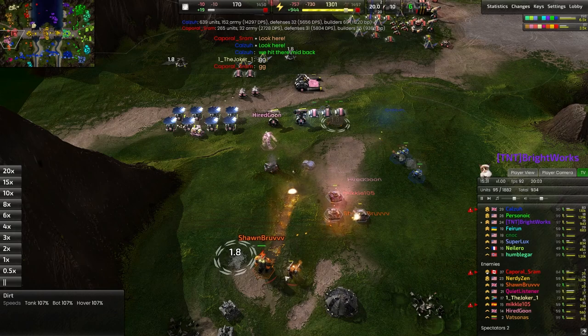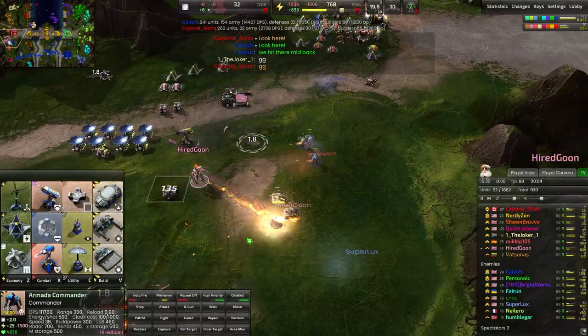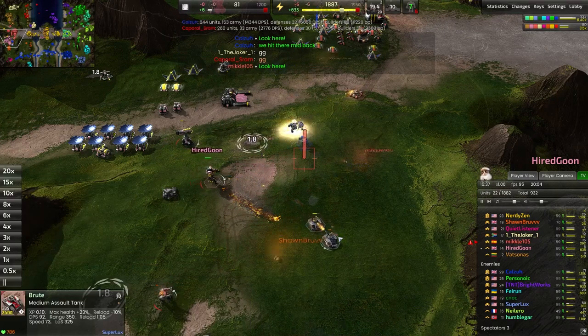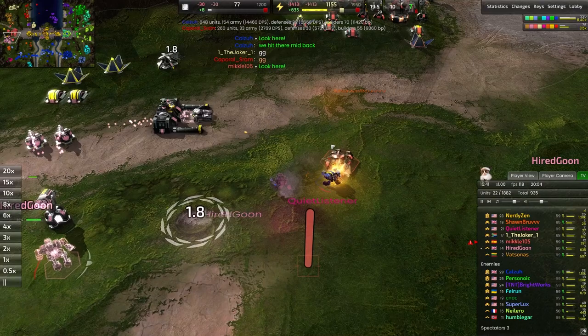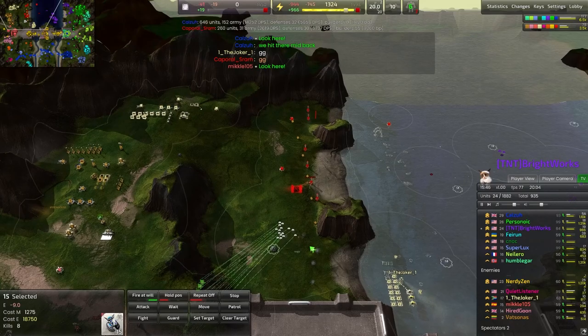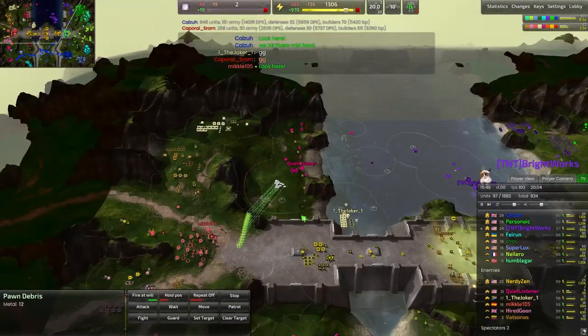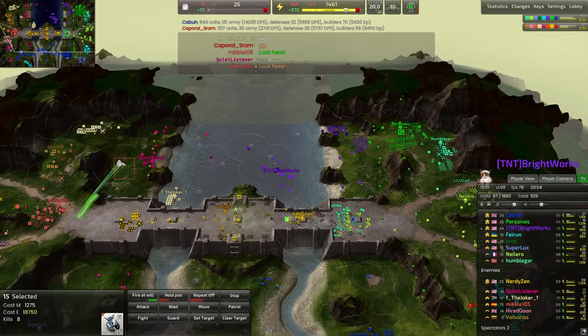Sean Bruv does get a nice de-gun — takes out a couple of those tanks. Hired Goon moves in for another and gets one tank with it. Bull is out now and that's going to make pretty light work of these T1 units. I've managed to pressure my opponent off of this lane, so I am going to start sending in units to do as much damage here as possible.